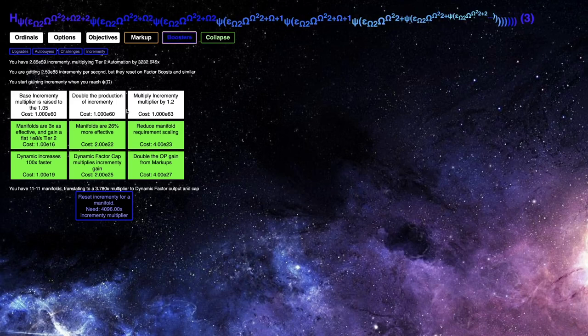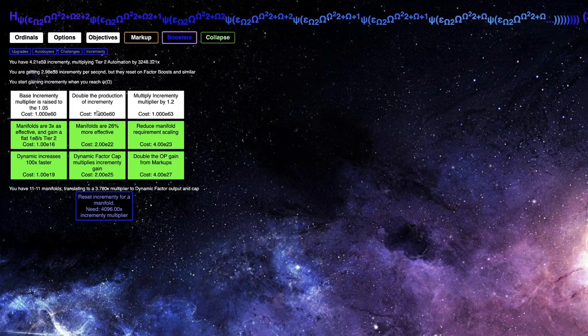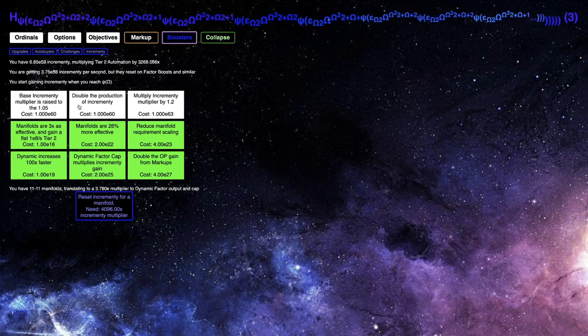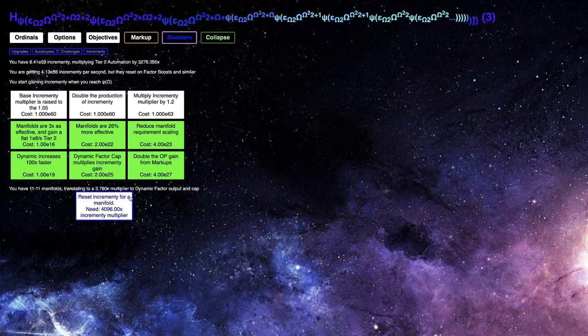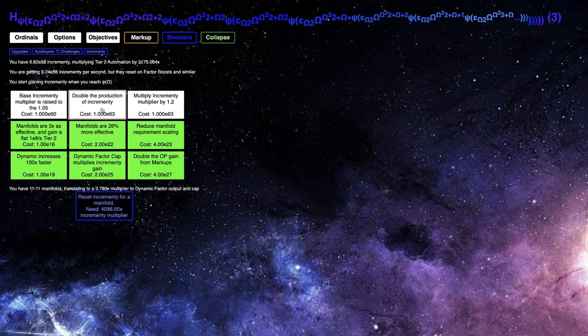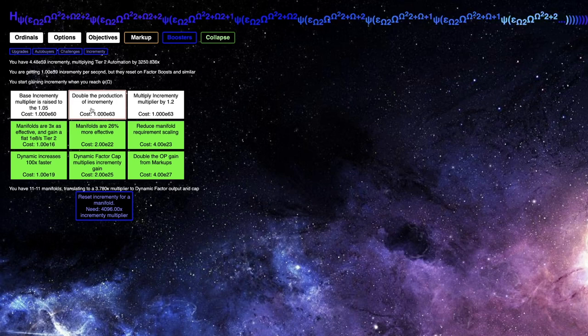It looks like it's only slow if I'm going all the way to max singularity, but that gives me more incrementy — E57, which is huge. This is gonna get me another manifold, which means that's another singularity level right there. Maybe I can even get the next manifold after this. Now I'm up to singularity level 39, which is pretty amazing.